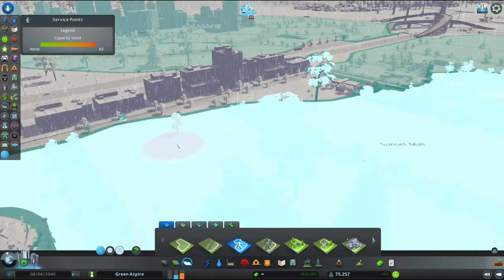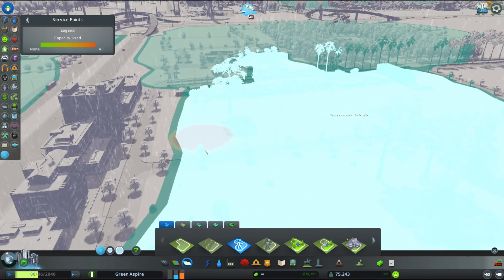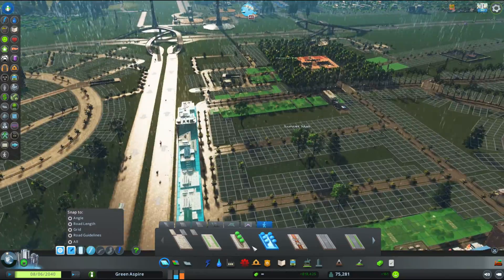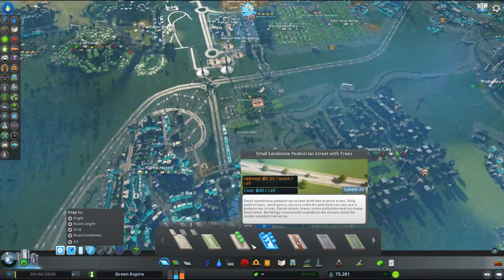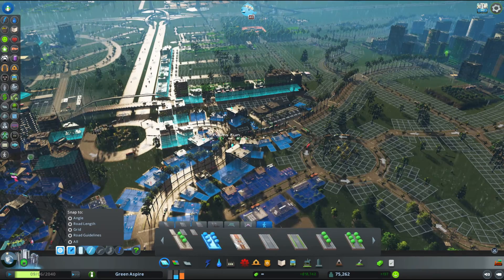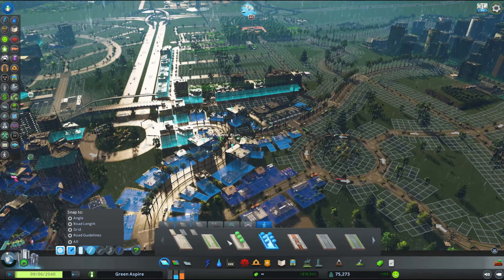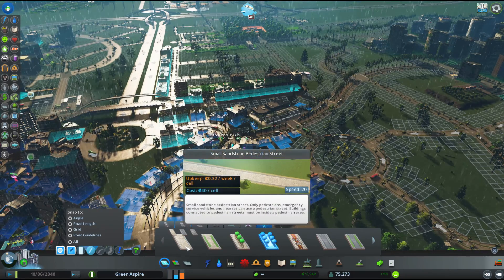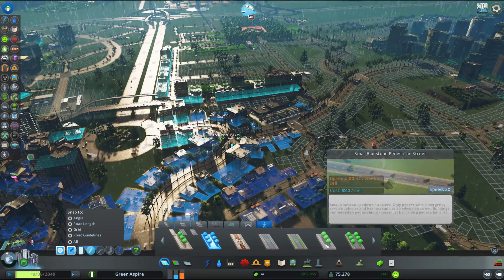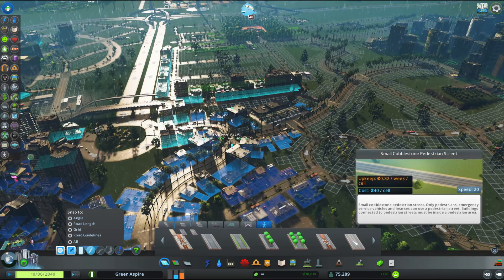I'm not going to talk too long because I can be really chatty. I am enjoying playing this particular pack. Let's make the street color a little different — I did sandstone before, so let's do bluestone. And then they have cobblestone — let's do cobblestone.